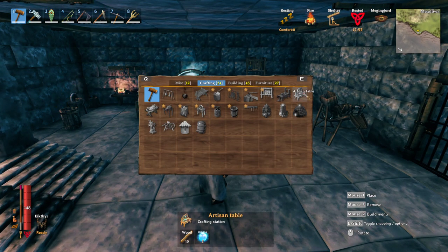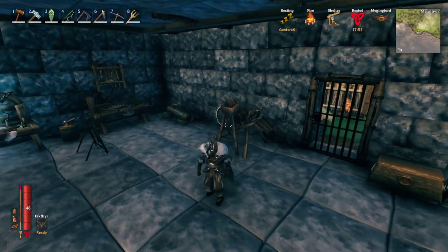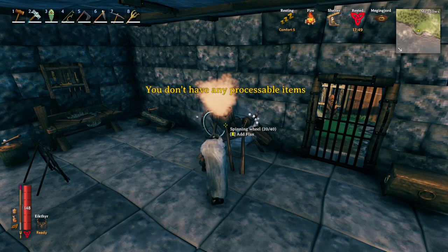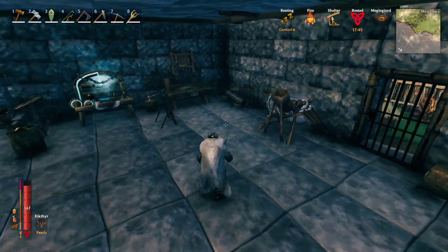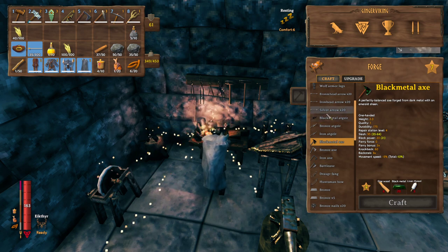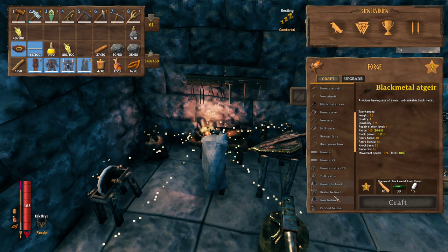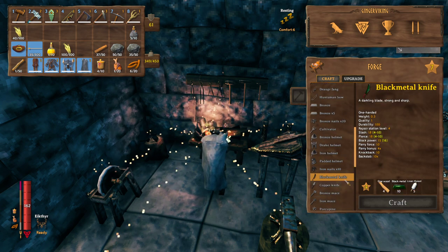...the artisan table right here. And once you make the artisan table, you're then able to make the spinning wheel, which you will need for your flax. The flax goes in the spinning wheel and it spits out cotton, which in turn allows you to make a handful of black metal weapons. So that is the main use for flax in game — pretty much the only use for flax is to make these black metal items.